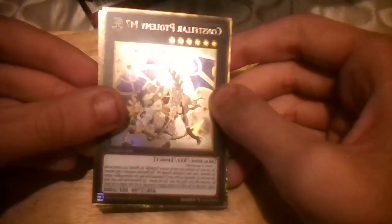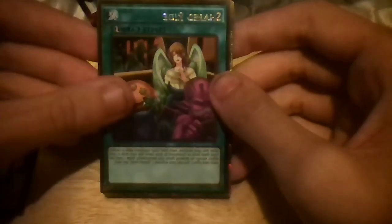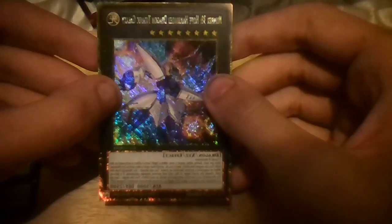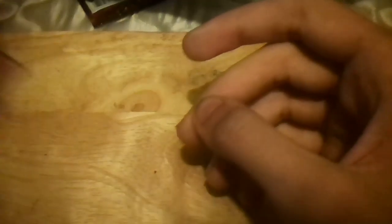It looks like all these will start with an Xyz monster. So we have Constellar Ptolemy M7, Cosmo Town, Shared Ride, Number 38 Hope Harbinger Dragon Titanic Galaxy — wow — and a Max C. That is good for competitive play. That is really good.